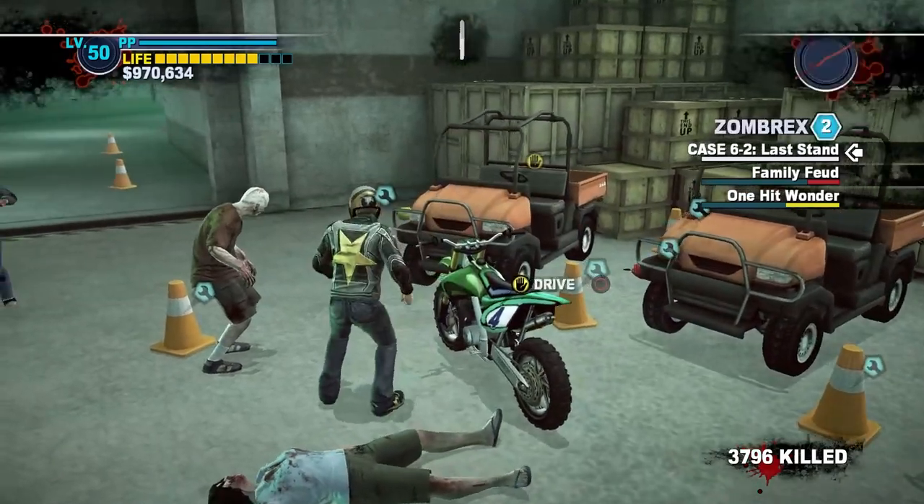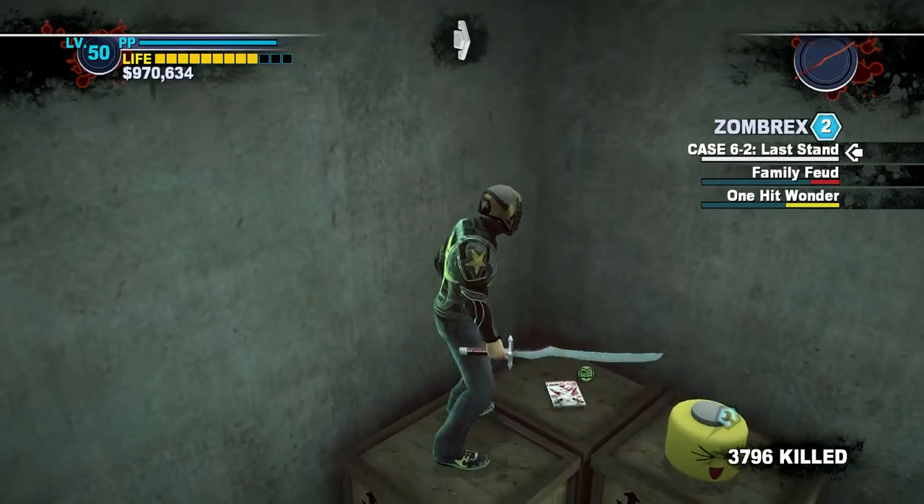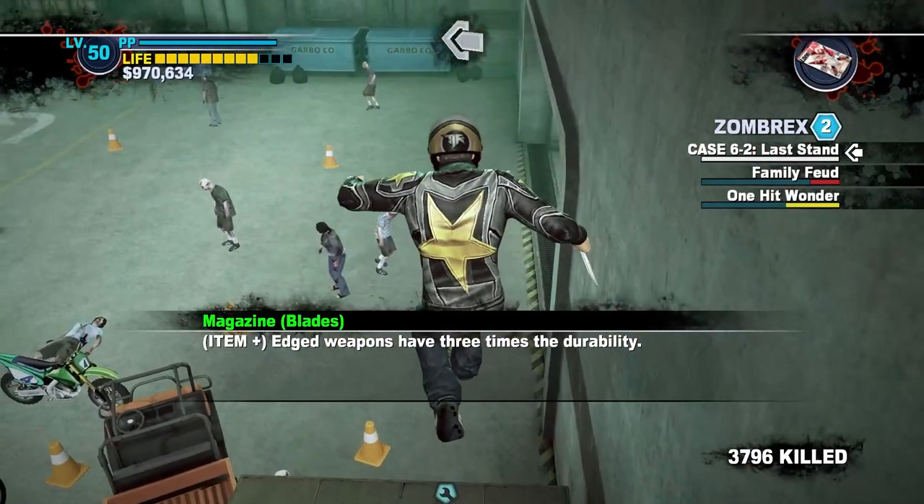The Blades Magazine is found in the Underground. This area is locked and only becomes available after completing every case up until Case 6. The Blades Magazine gives edged weapons three times durability, but it's very late in the game before you can even consider picking it up.